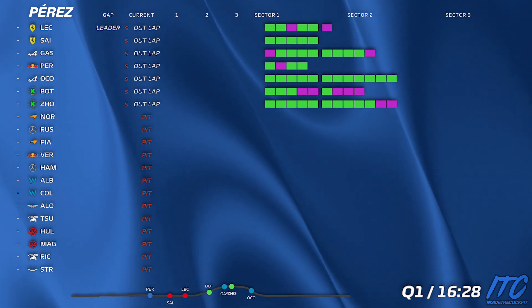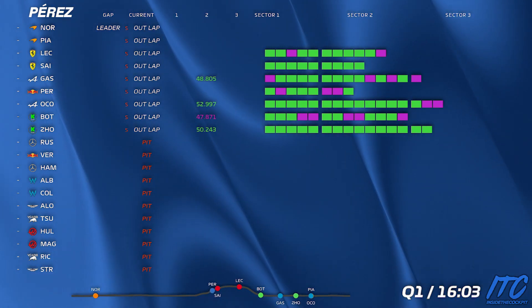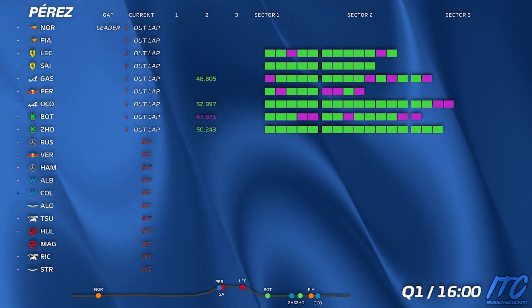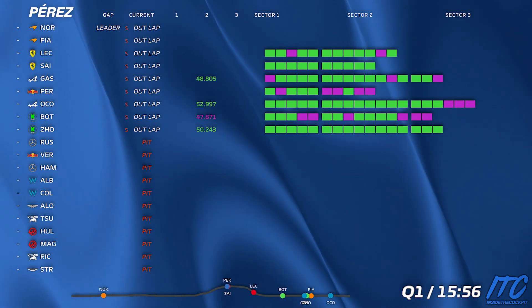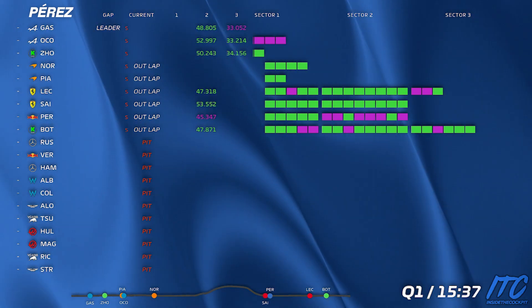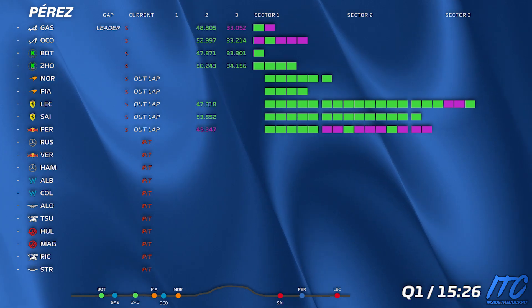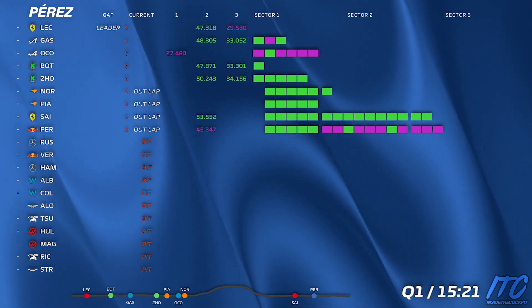Gap to Sainz is seven seconds. Okay, we still need to sync the eighth gear — we can do that on the run to 16. Eyes on dash. You can do a bit more. Take track position if you need. Yep, good job. So eyes on dash again. Sync eighth gear. Track is clear.